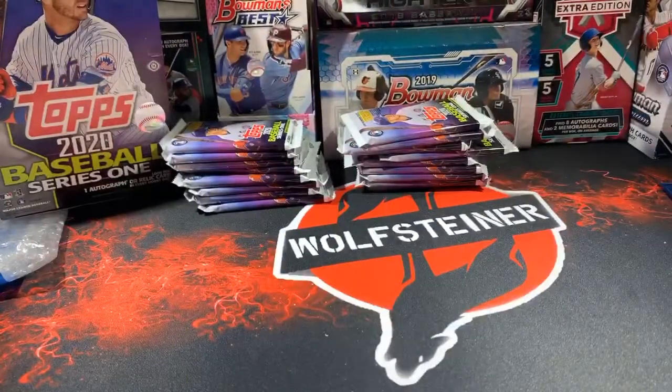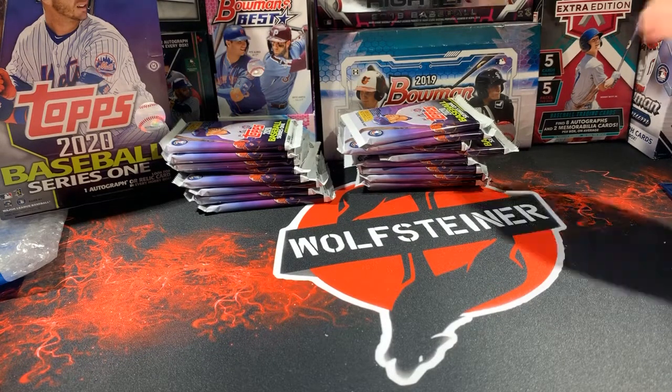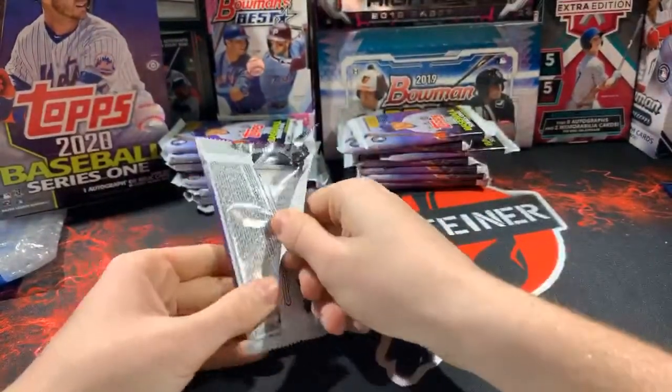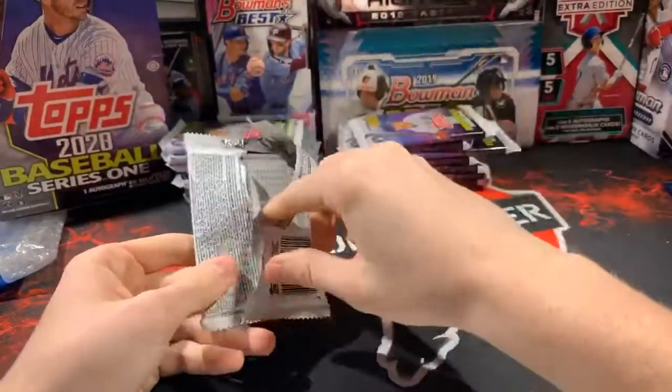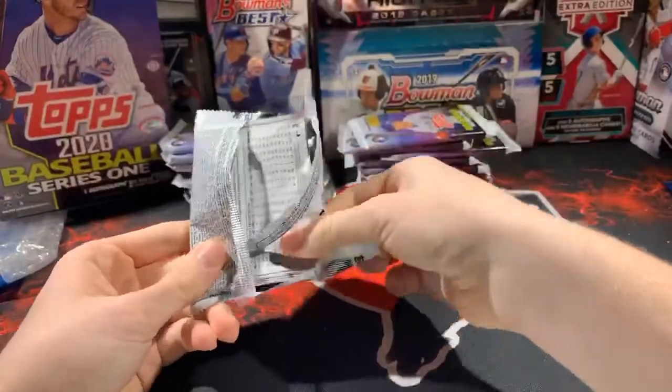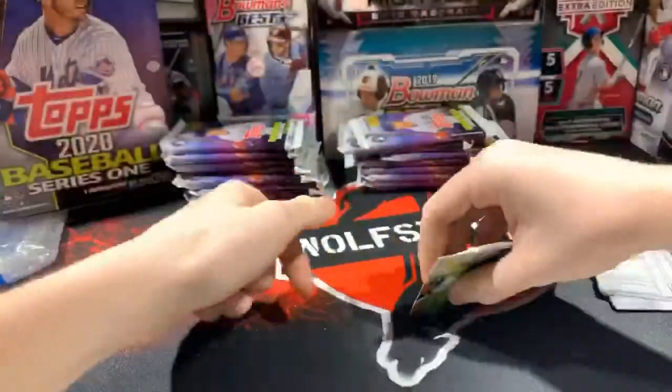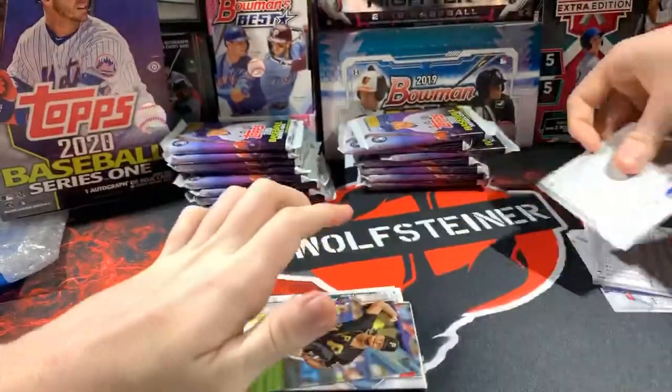Cubs are really well represented in this product. I'm surprised Cubs didn't get picked, but Cubs cards are going to Joe — that's one of the random teams. Hopefully he can pull a Nico Horner rookie card. Cubs have a lot of rookies in this product.